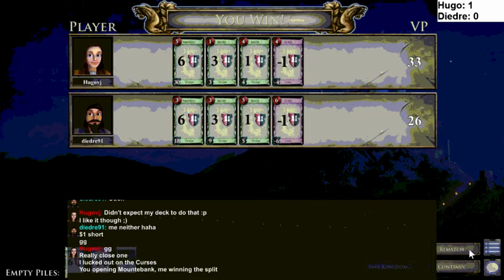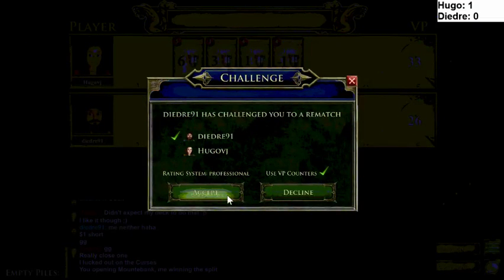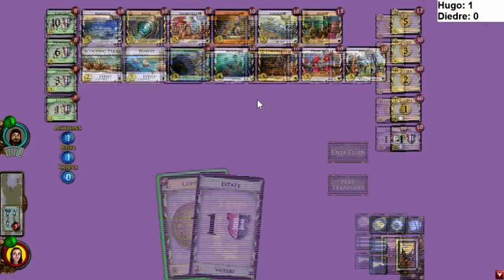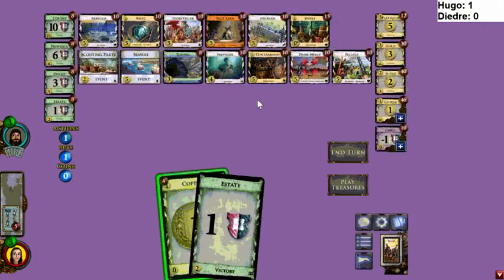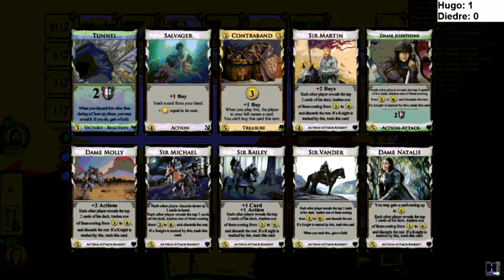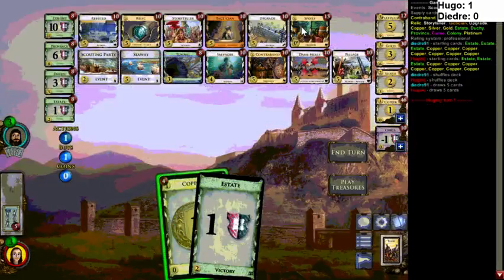Let's begin another exciting game of Dominion. Come on, kingdom, go! We get a nice purple. Rebuilding Colonies — rebuild. Knights on a Colony board means next to nothing.